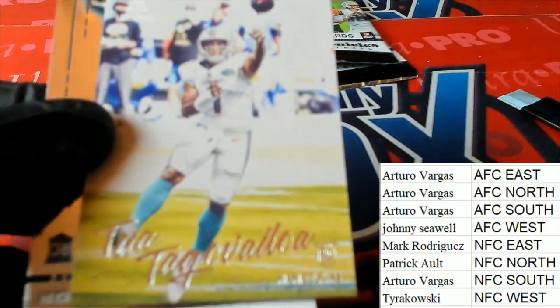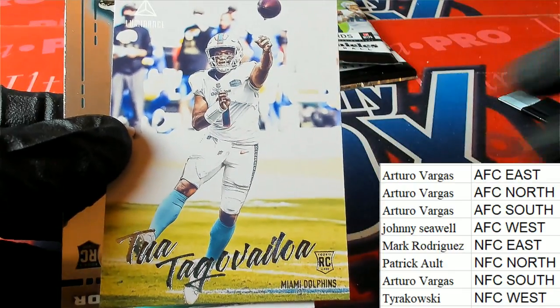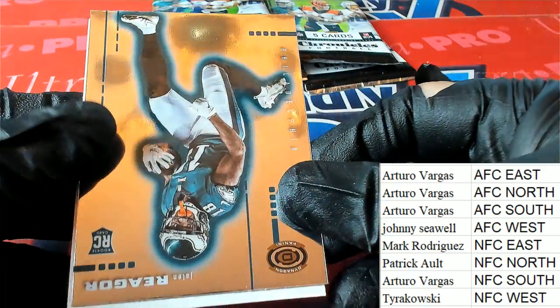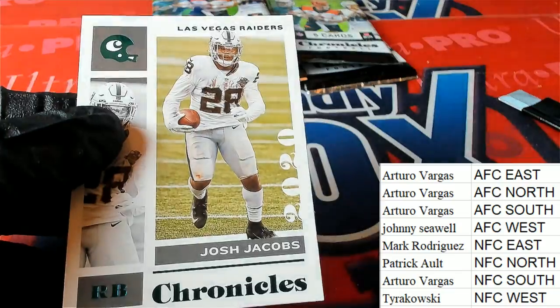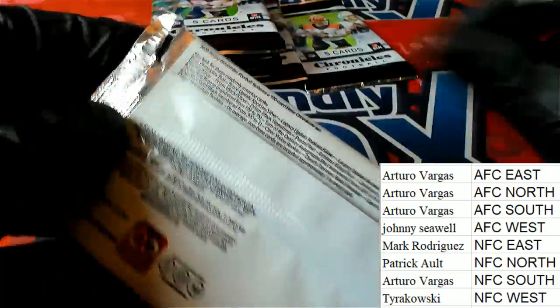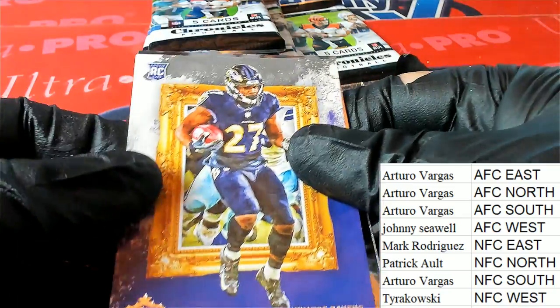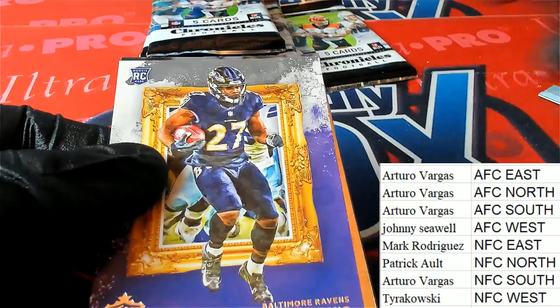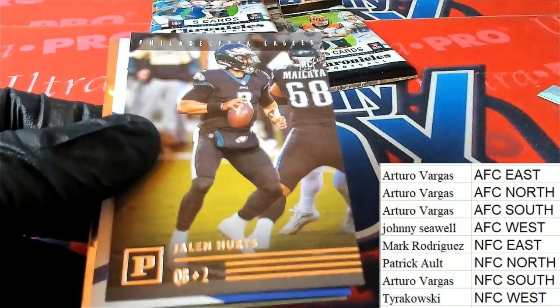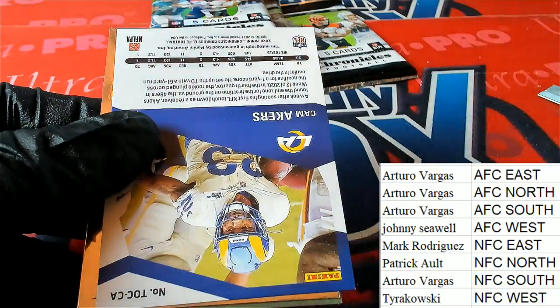Tua rookie card — nice Tua. AFC East. Arturo is in with the AFC East. AFC North, and there's a Dobbins.